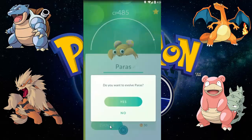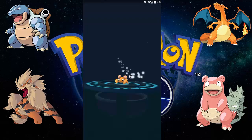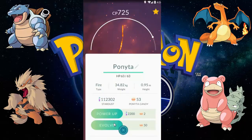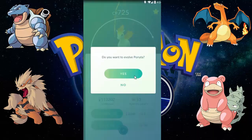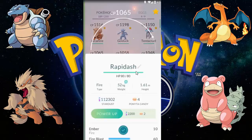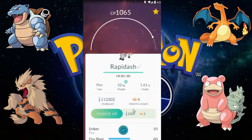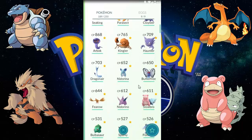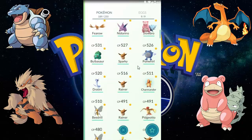Let's evolve Paras into Parasect. Paras is 485 CP, and we got a 725 CP Ponyta here, so we're going to evolve the Ponyta. It becomes a Rapidash of 1065 CP, which is not bad but quite low — I was expecting something more like 1200–1400 CP.